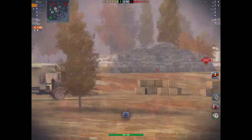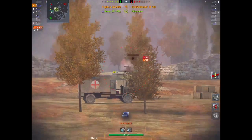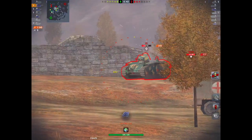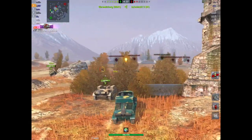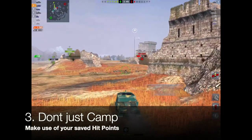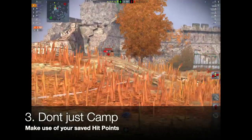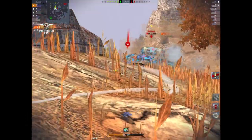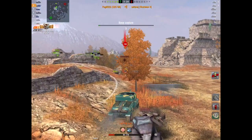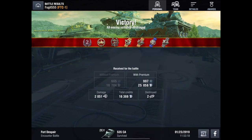People can shout 'camper' all they like but I'm taking hit points away from the other team. There are four tanks there — a Hetzer, SU, B-1, and T-34 — and we've dished out 1,500 damage. Now we're spotted so we've got to relocate because we're going to get hurt. This is my third tip: don't just camp. There's only one tank left, I've saved all my hit points. I know he's going to take at least three shots to kill me and I'm going to take two to kill him. So it now makes sense to move in for the kill — game over. We took quite a few kills, dished out a lot of damage, and get a second class. This is how you should be playing.